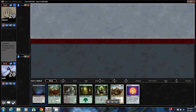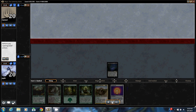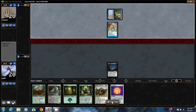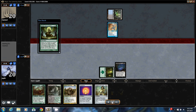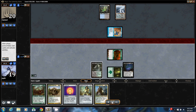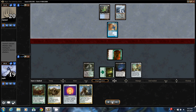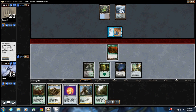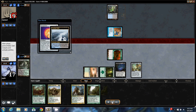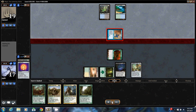Game three: another great opener — I have Leyline of the Void in my opening hand and that's pretty much what I'm banking on. I also brought in a Qasali Pridemage because Reanimator decks play Animate Dead, which is an enchantment. He puts down a creature — it will not be able to block, so that works in my favor, and he's also missing a land drop.